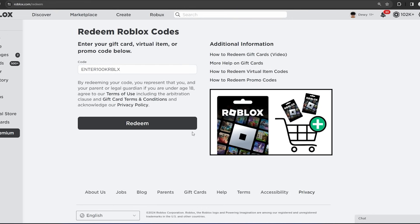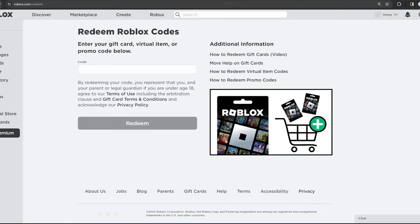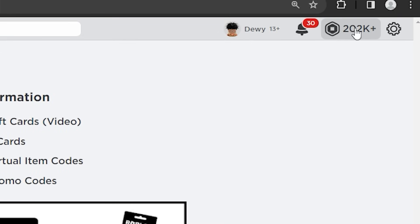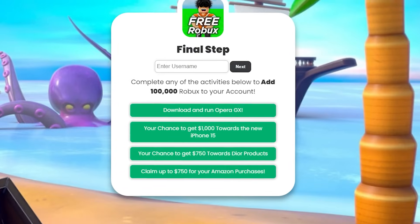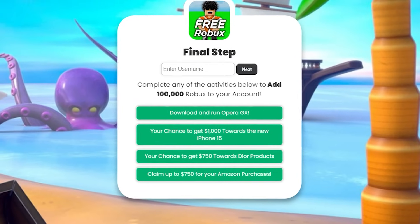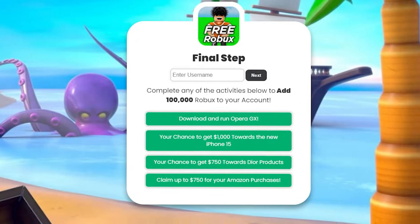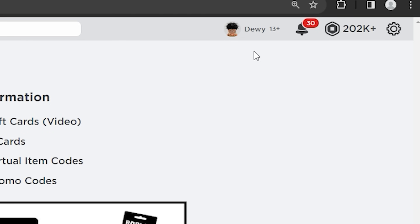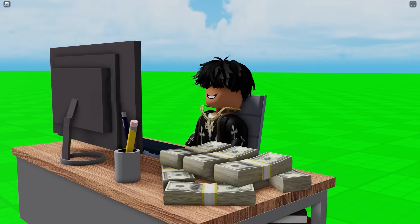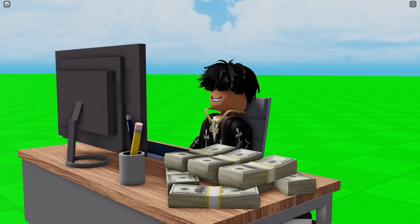So if I go back to Redeem and refresh my page, I should have 202,000 Robux. I'm clicking Redeem right now — and there you go, 202,000 Robux is inside my account. So the secret hidden Robux website does work. I just got 100,000 Robux from it. Go do this website right now as it might get taken down — it's the only way to get free Robux right now.